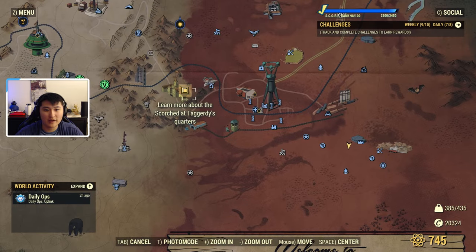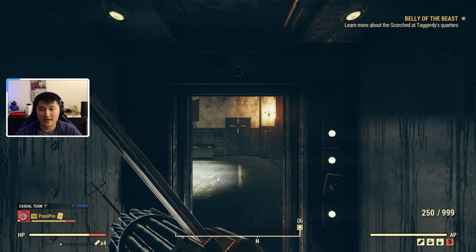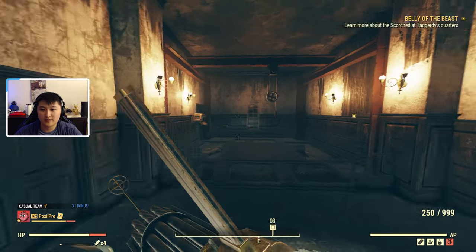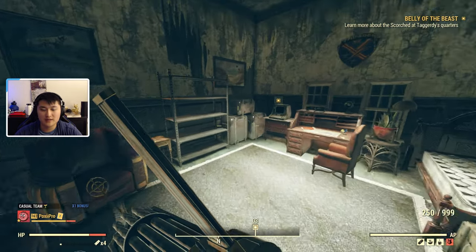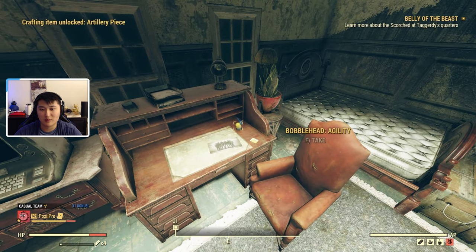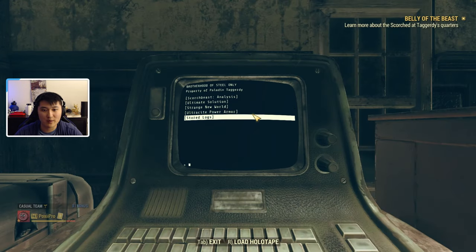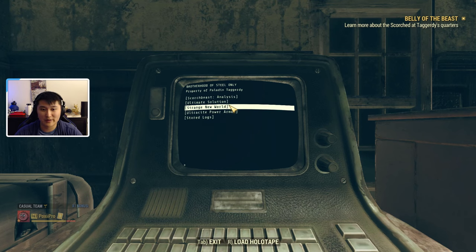Now that we're out, head back to Fort Defiance. Once you're back, navigate all the way back to the elevator and go to the fourth floor. Go inside this room and through here — this is where we're pretty much going to be able to complete the quest. There's also a plan here for the artillery, and you can also get the Bobblehead Agility. Enter the terminal and you can see the Ultrasight Power Armor. Select this option and it's going to give us the plans — all attachment Ultrasight Power Armor schematics. Now we're going to have the full set and all the plans.